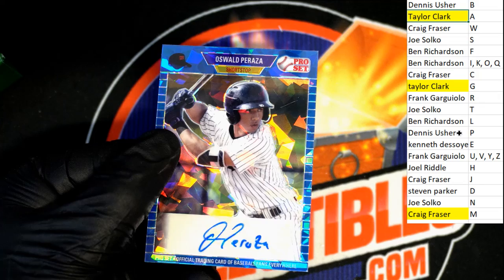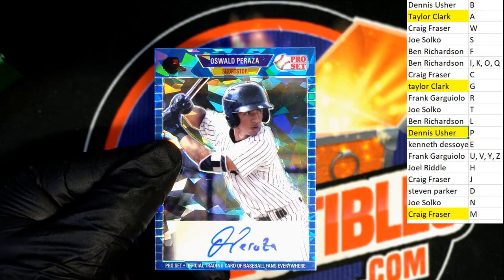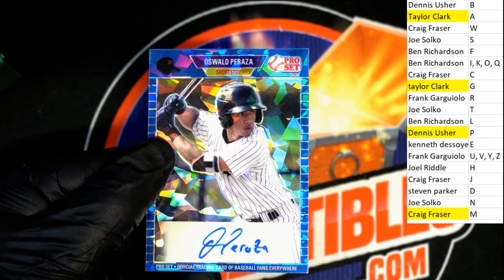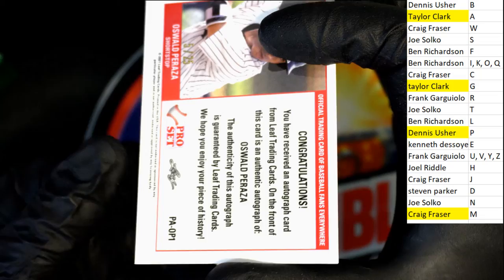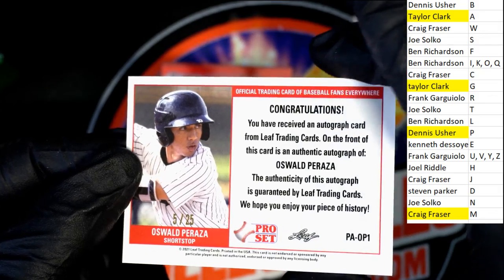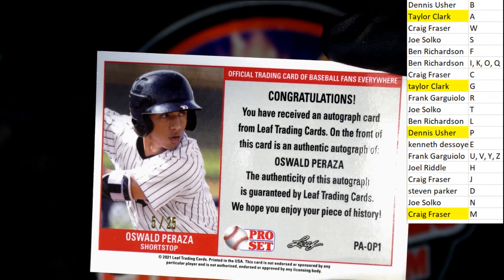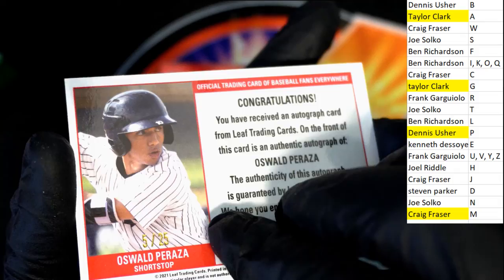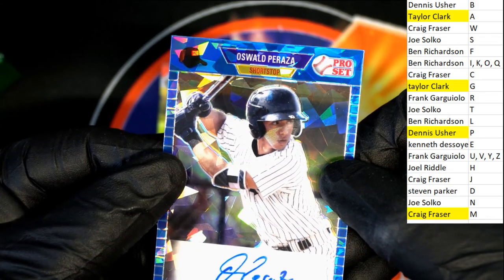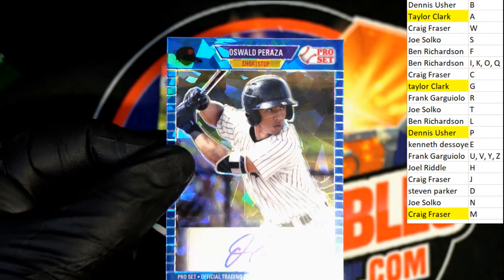Letter P - Dennis U. See this kid right here, he doesn't look a day over 16 years old - you sure he's got his driver's license? I don't know if he should be behind the wheel yet. 5 of 25 - nice one. Is he a big Yankees prospect? Okay, cool. Dennis, way to go!